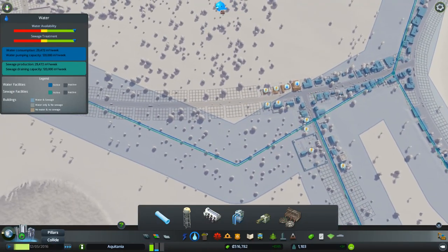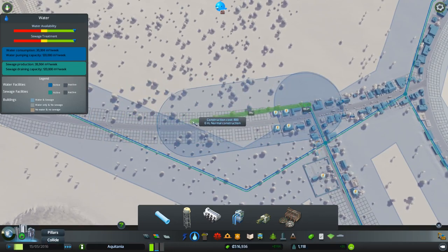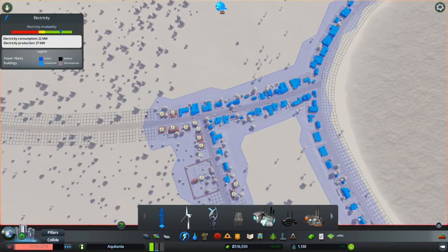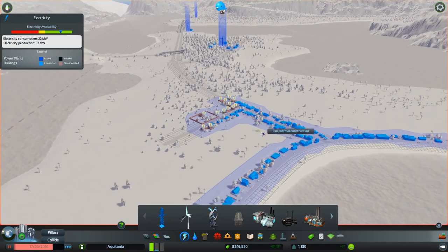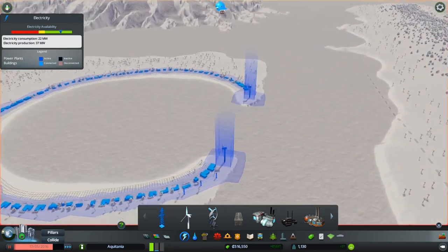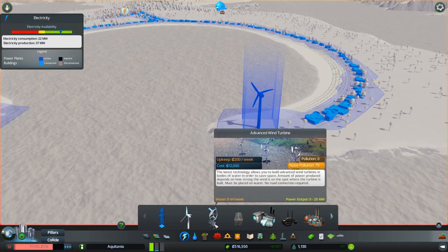We need a bit of pipe extension up here as well. Now we're running out of electricity. Let's look at our electricity — we've got electricity available, we're at 22 out of 37. We've got excess power up here with these generators but they're not connected to this area. So I'm thinking maybe we take out these and put in the boosted advanced wind turbines.